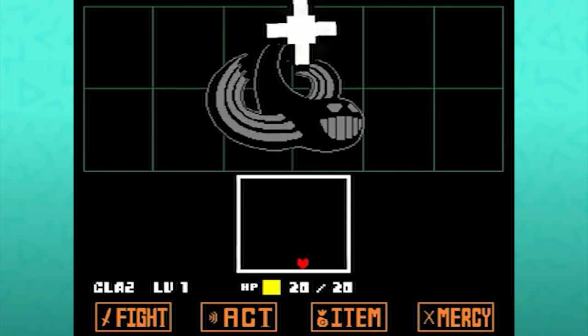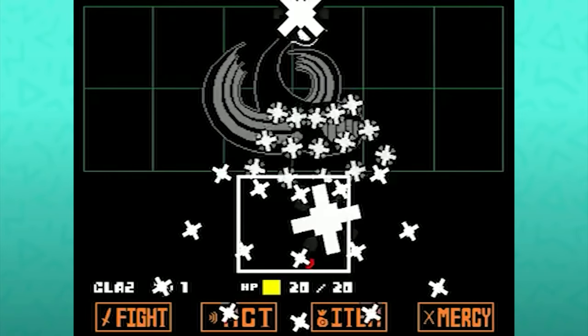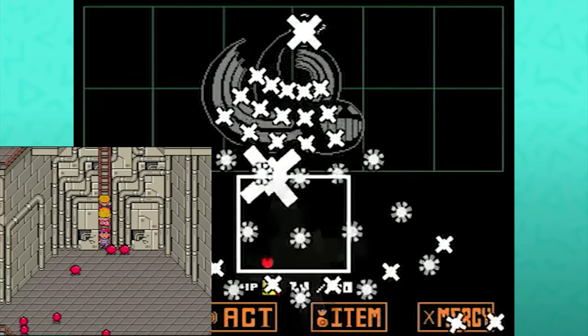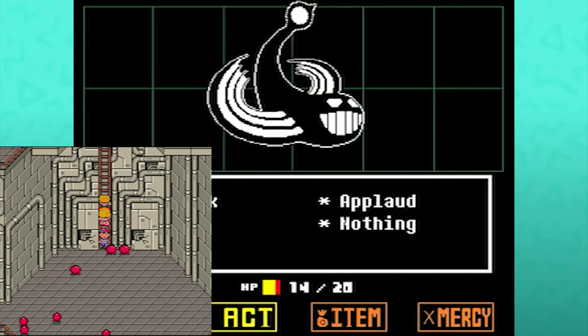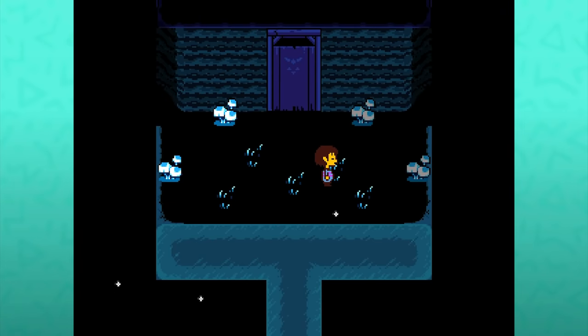It has been speculated that the inspiration for this encounter requirement comes from Earthbound, where Ness must stand still outside the Belch Factory for three minutes to enter.